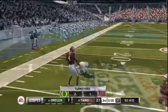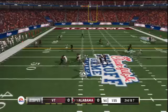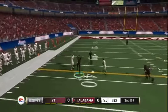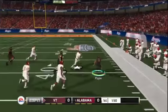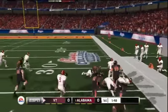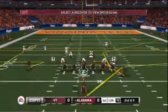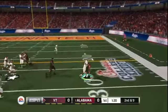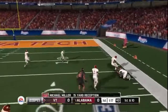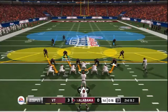I want to get a better look at how the trenches work. There's no instant replay in the demo, so I have to go into player lock to look at plays again. On Heisman the computer is dominant on the offensive line and creates wide open running lanes. I want to test it on a more even playing field — I don't know why there isn't a skill level between All-American and Heisman that you can just call realistic, because I don't want one of the two extremes.